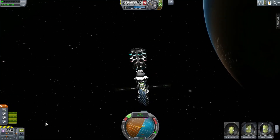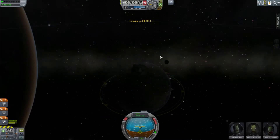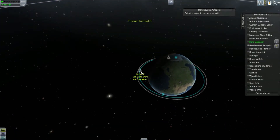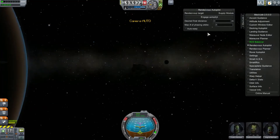We can go ahead and switch back to the other craft. Go into your MechJeb, go to rendezvous autopilot, and make sure you set the station as your target first. Set as target.